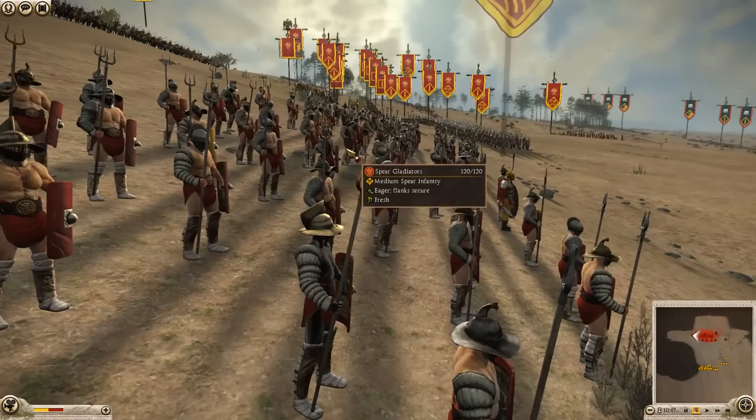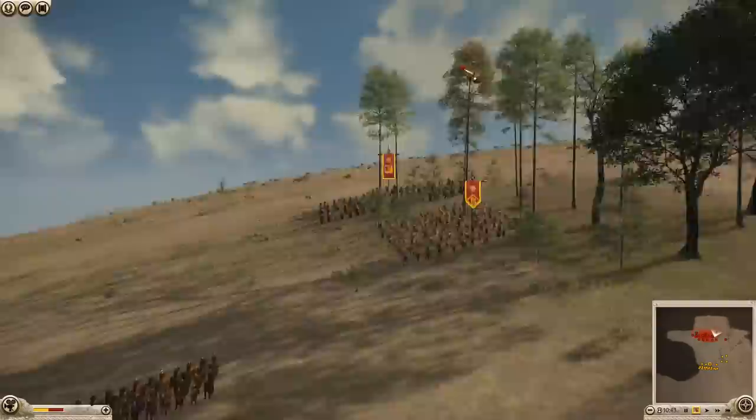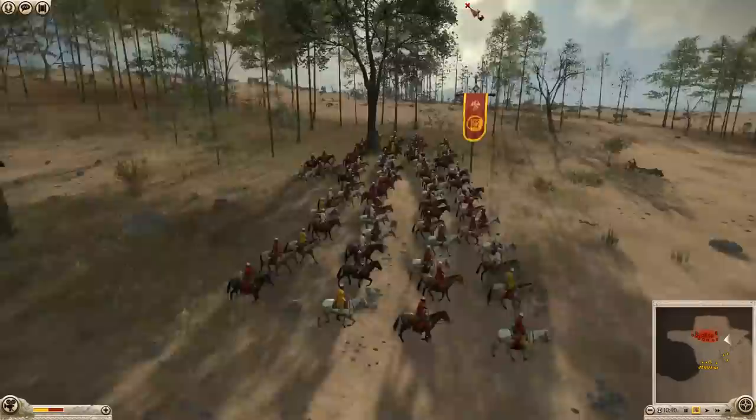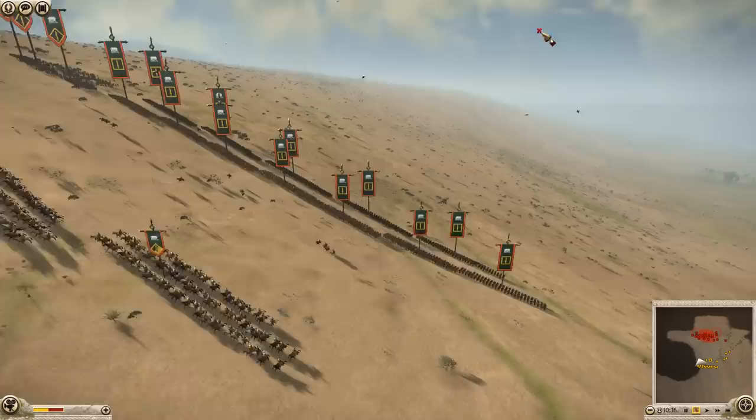The spear gladiators are pretty sure my best spear unit — I have them on both flanks. I also have more Praetorian Cav, and I have some horse archers because I had some leftover money. So that's my force.